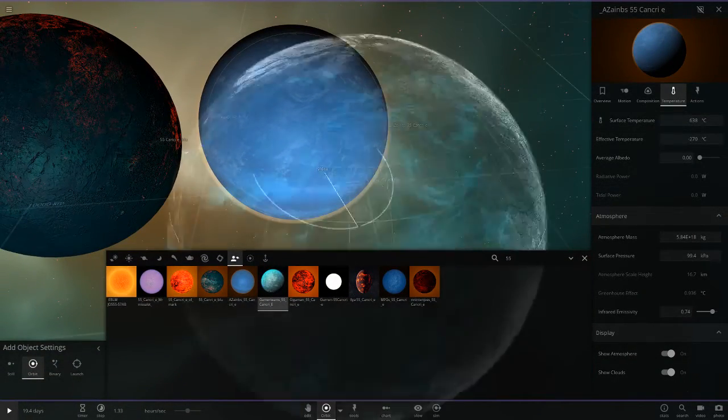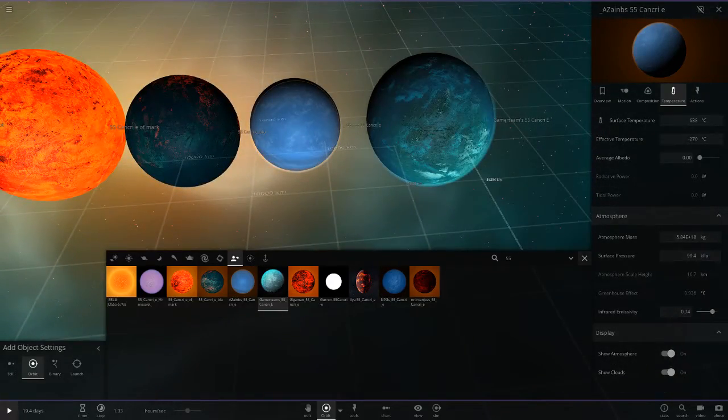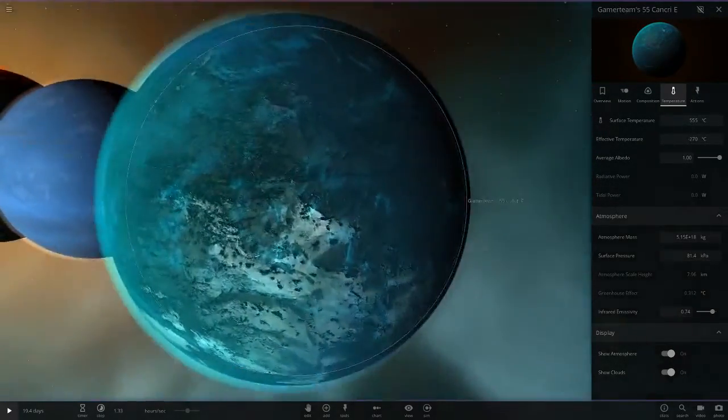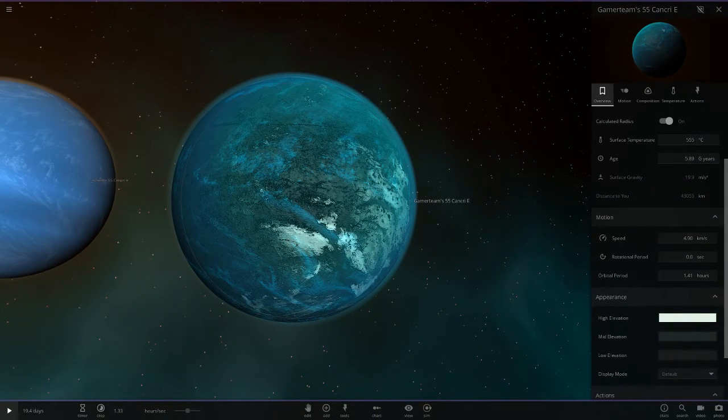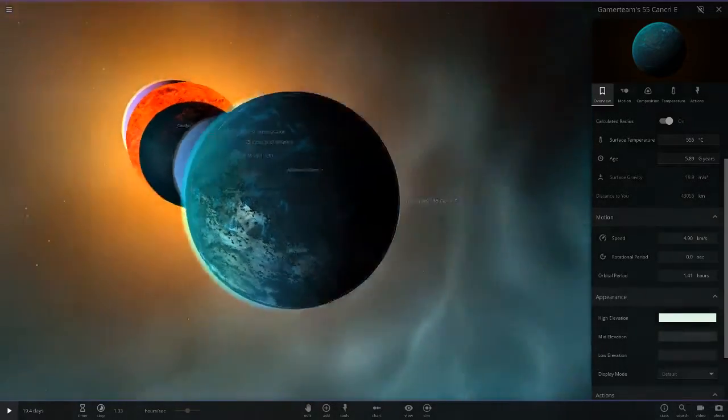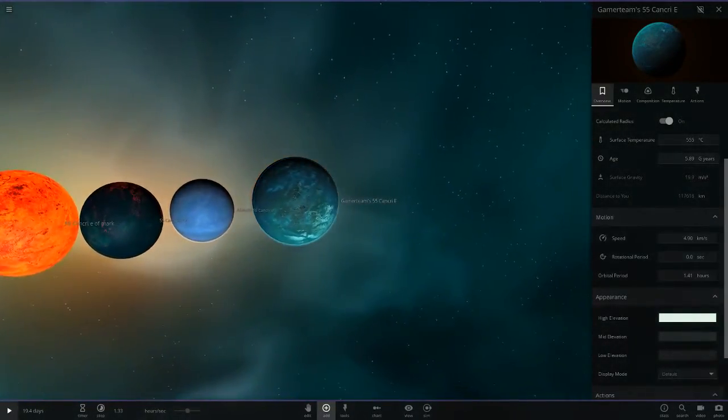Next up we've got Gamer Team's one. He's also gone with a blue atmosphere, a blue surface underneath with some white areas as well, and then a very black, very greyish black surface there.